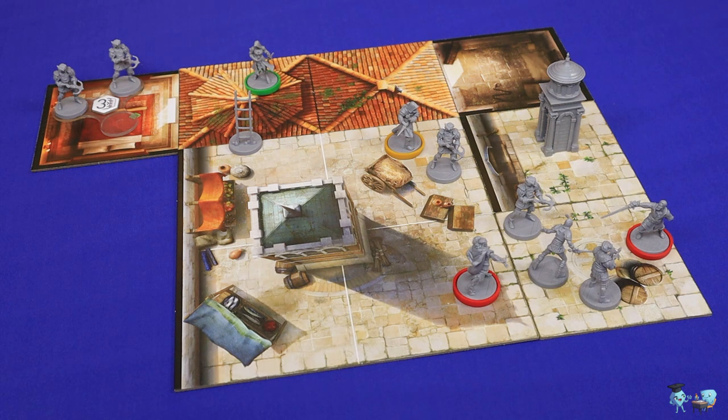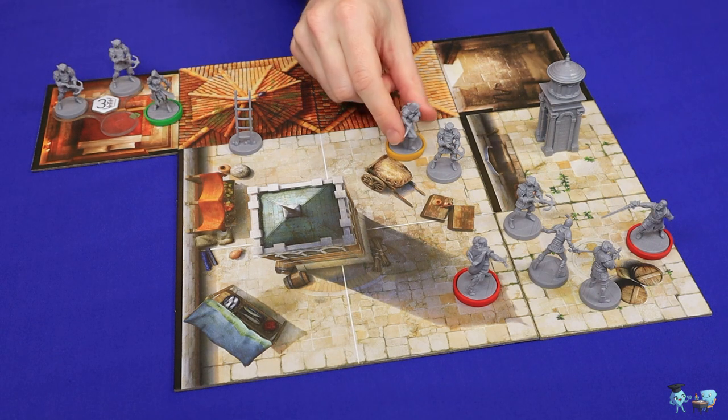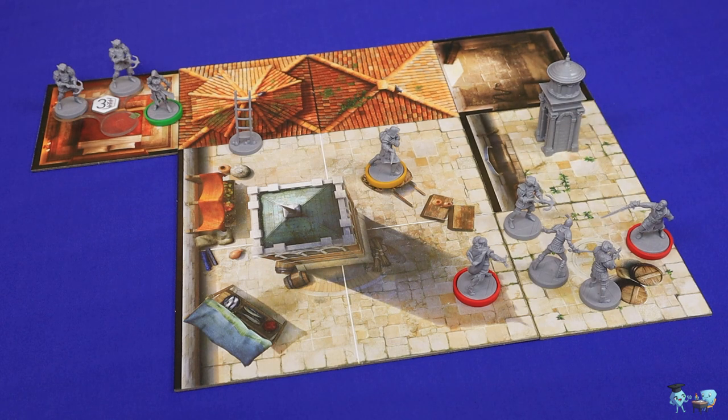Assassin's Creed Brotherhood of Venice is a scenario-driven campaign game set in the Assassin's Creed universe. You will play as the Assassins, fighting your way through the guards on your way to complete the game's objectives. Will you hide in the shadows and take out your foes secretly? Or will you attract more alarm by fighting in the open? The choice is yours as you fight through a range of scenarios and level up your Assassins to fight tougher and greater foes.